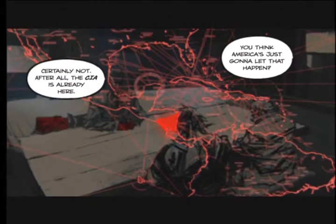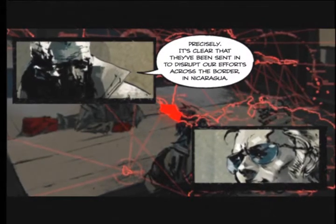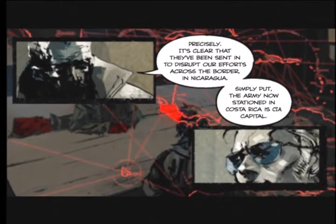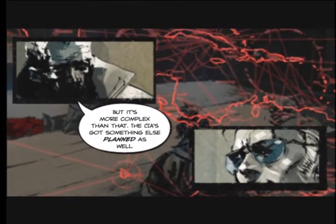First comes Nicaragua, toppling the pro-American Somoza regime. In preparation, we've begun instigating anti-Somoza sentiment and providing aid to the Sandinista National Liberation Front. You're manipulating the Sandinistas into overthrowing Somoza for you. After the revolution, Nicaragua will become a socialist state. You think America's just gonna let that happen? Certainly not. After all, the CIA is already here — and that's the armed group inside Costa Rica. It's clear that they've been sent in to disrupt our efforts across the border in Nicaragua. The army now stationed in Costa Rica is CIA. But the CIA's got something else planned as well.